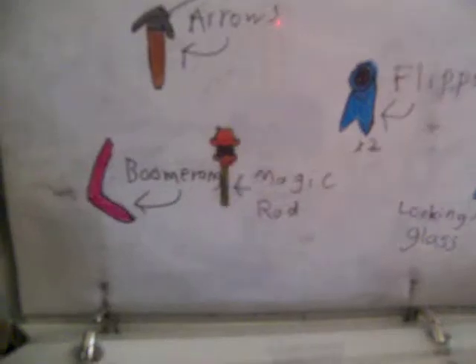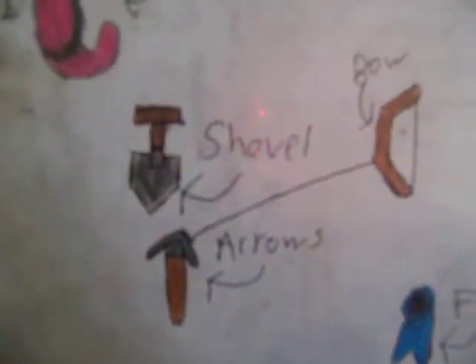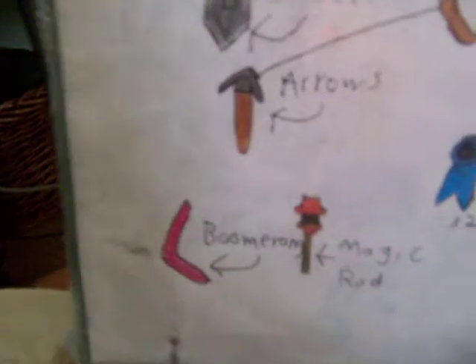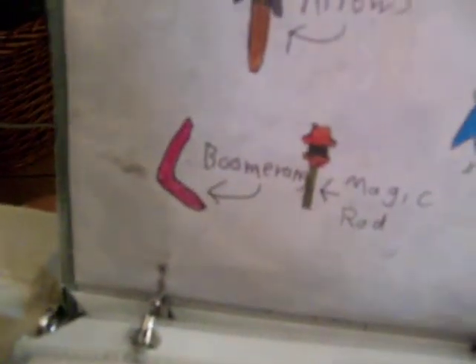The boomerang you can get at the end of the game in a hidden area. Now I remember — you can use the Looking Glass to find a little crack in the wall, blow it up with bombs, and there's a Moblin in there who wants to trade items. I suggest you trade the shovel, because at the end of the game at that point you won't need it anymore. This makes fighting the final boss easier — he's like a shadow who turns into a whole bunch of different stuff. In his final form, using the boomerang, if you hit him in the eye once with that thing, he's dead.